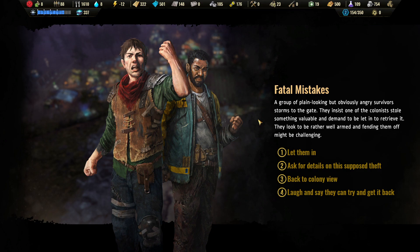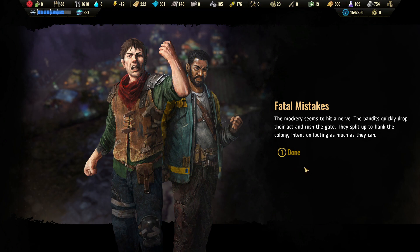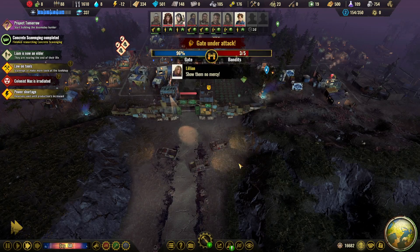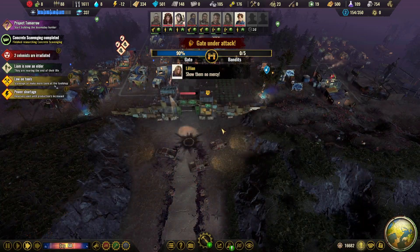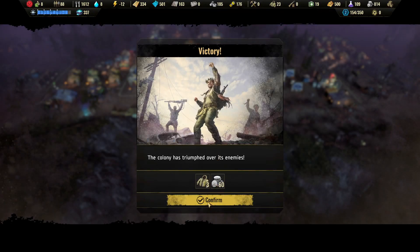Chat has to decide. Kevin had an interesting evening — met the most beautiful girl he's never going to see again. Kevin says laugh and say they can try and get it back — interesting option. Roadhog agrees, so there we go. The mockery seems to hit a nerve — the bandits quickly drop their act and rush the gate, splitting up to flank the colony intent on looting as much as they can. But victory! We took some of their clothing and a bit of money — nice.